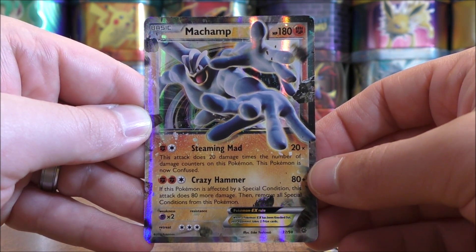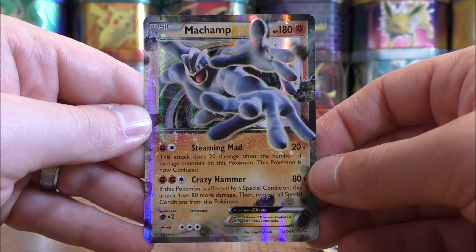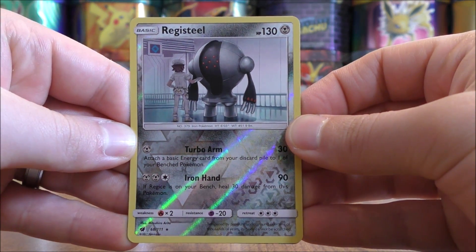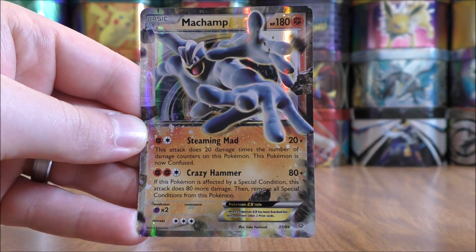So a much better tin than the Charizard one that I opened up previously. Each pack has something good on the inside. Two cards to summarize: a rare reverse holo of Registeel, and then the Machamp EX.